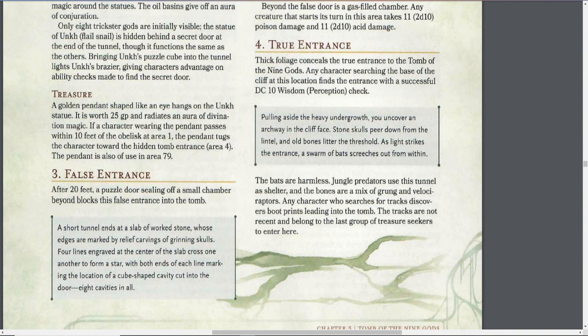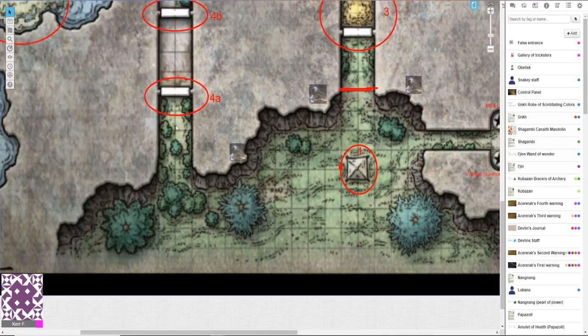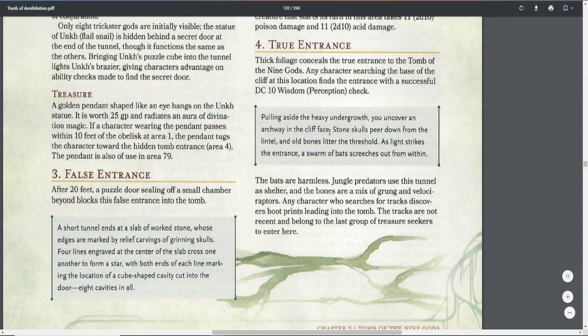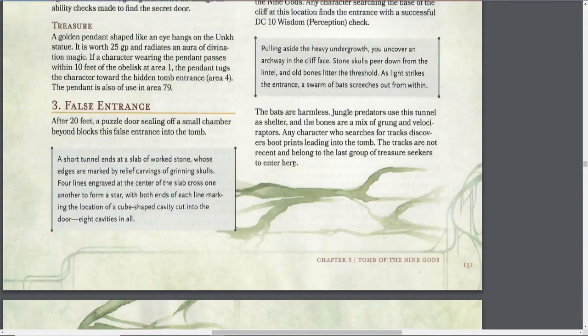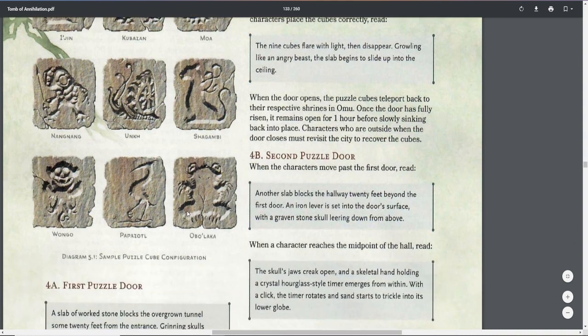Now we're looking at number four: the true entrance. On the map, the true entrance is located to the west. Pulling aside the heavy undergrowth, you uncover an archway in the cliff face. Stone skulls peer down from the lintel and old bones litter the threshold. As light strikes the entrance, a swarm of bats screech out from within - the bats are harmless. Jungle predators use this tunnel as shelter and the bones are a mix of grung and velociraptor remains. Here we have all nine puzzle cubes: I'jin, Kubazan, Moa, Shagambi, Unkh, Nangnang, Wongo, Papazotl, and Obolaka.